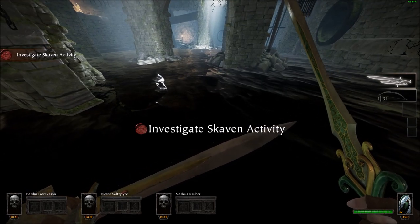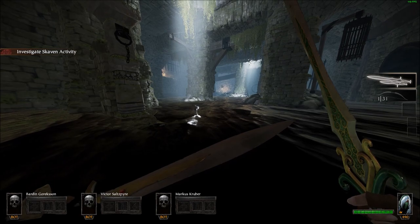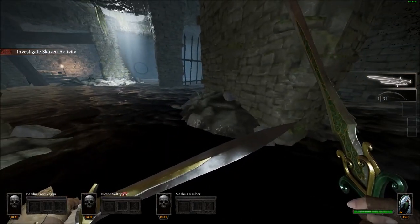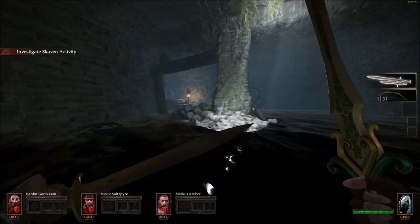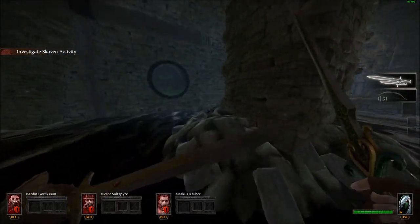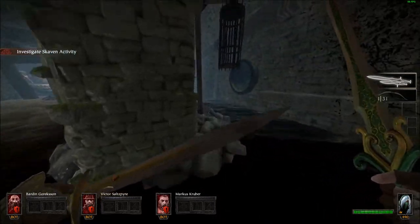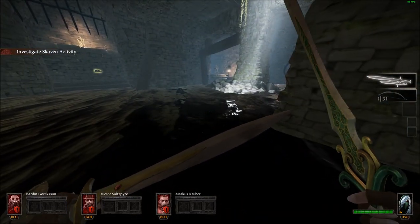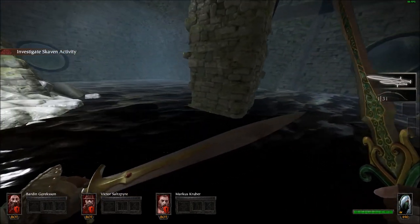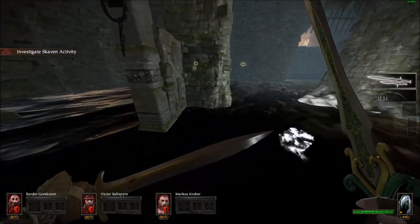Another thing that comes up on a couple of maps: water. Walking through water is hard — the developers have incorporated this by making your movement speed slower in water. However, it does not affect jump, and it doesn't seem to affect dodge either. So if you chain dodge or dodge jump in water, it's like you're not even in water.